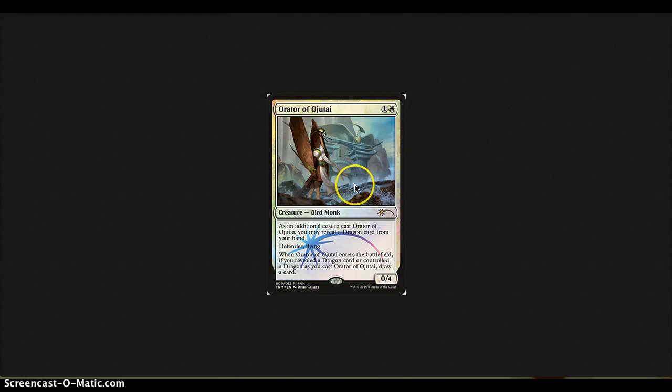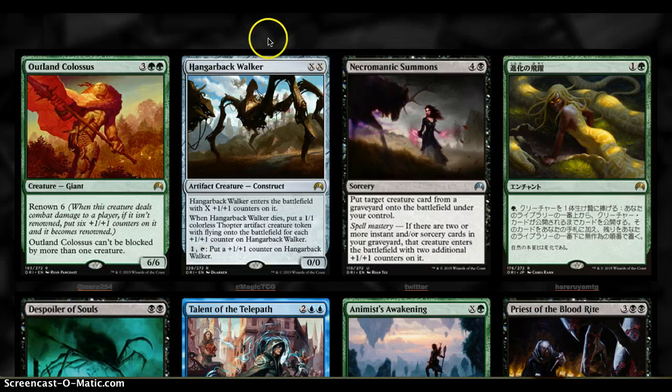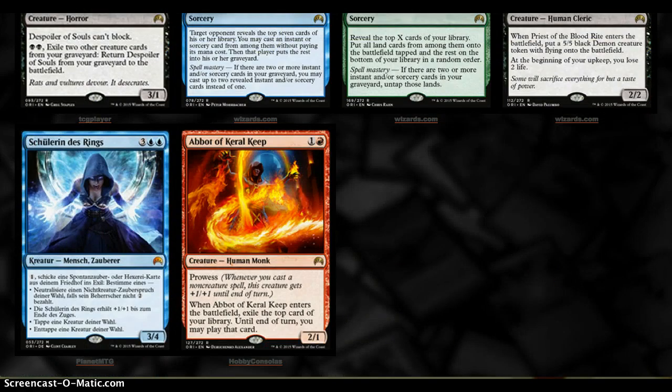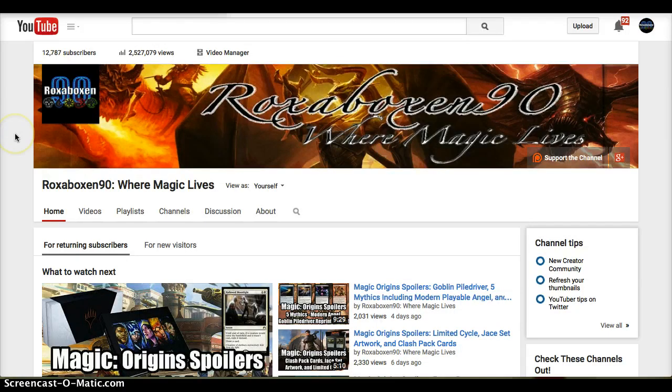Last up, the promo for September is Orator of Ojutai. We've seen this card before — it's a pretty decent card, and it has a very beautiful piece of artwork. That's the real reason I like it; I'd love to get one as a foil. Let me know what you guys think down in the comments. If you're new to the channel, definitely check out and subscribe. As always, Roxabox9 signing out — I'll see you guys next time.